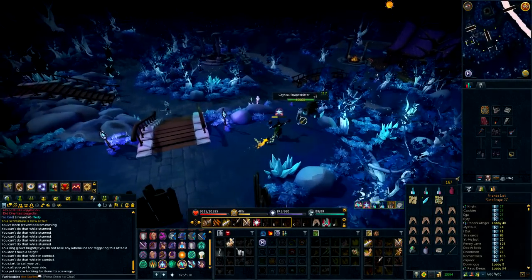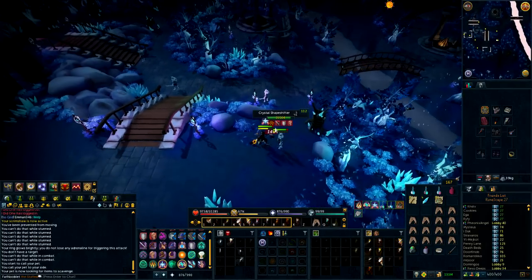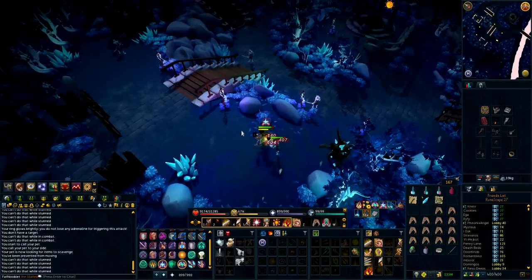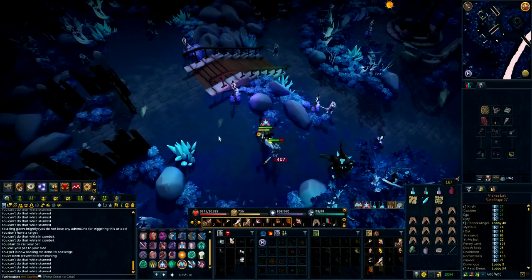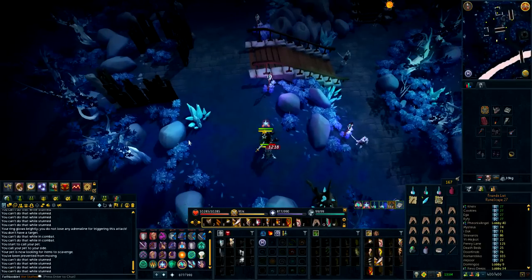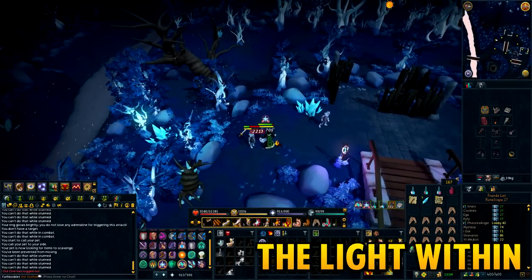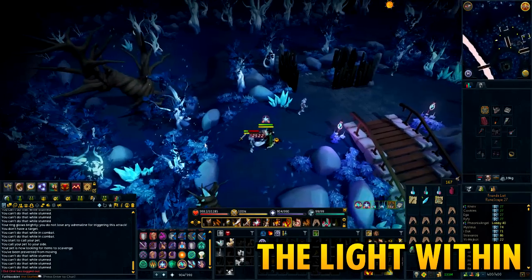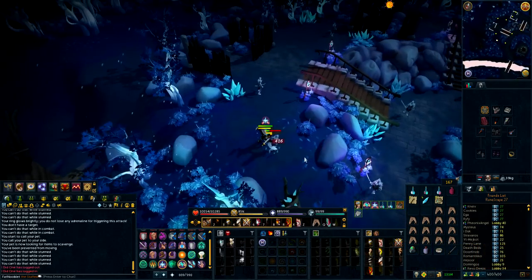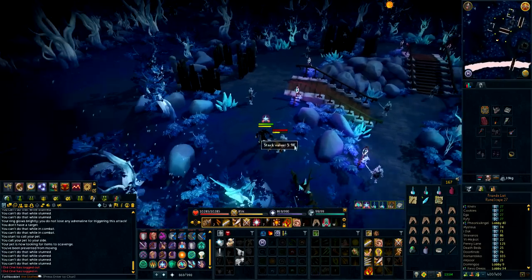Welcome to a new loot video — today we're doing 500 Crystal Shapeshifters. These guys were released almost a year ago and at the time I wasn't playing much. You can unlock them by completing the Light Within quest, which involves Saren. They can be assigned by Slayer Masters and give a decent amount of Slayer experience.